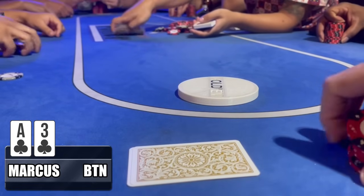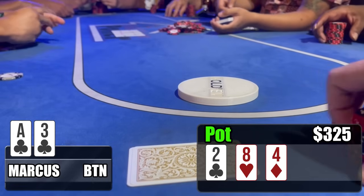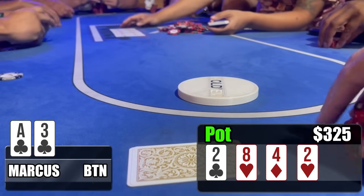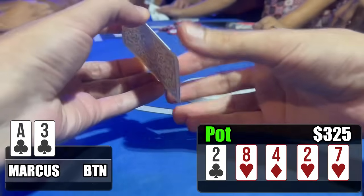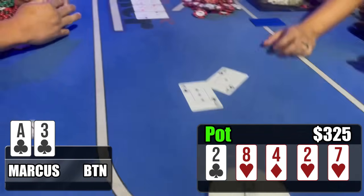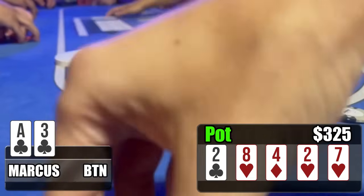Flop comes out deuce-eight-four with one club — we flopped a gutshot. Action goes check-check. Deuce on the turn — check-check. Seven of hearts on the river — check-check. I announce ace high and somehow it's good enough to scoop the pot. I think we were up against king-queen and king-jack or something like that — $325 coming my way. We started the game in for $600, climbed back from the crazy play, and cashed out $1,000 — a $400 profit on the night. For how I played, I'll take the $400. Appreciate you guys watching — if you're new, drop a sub; if you've been here before, welcome back.